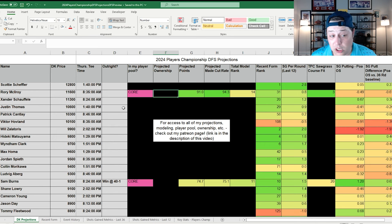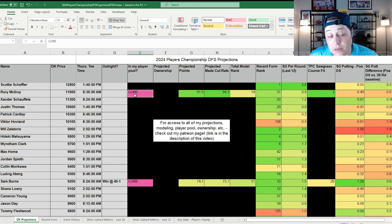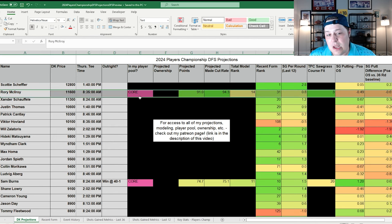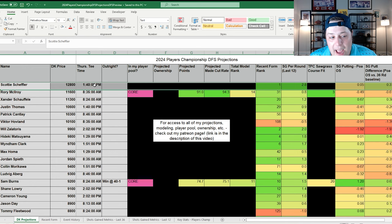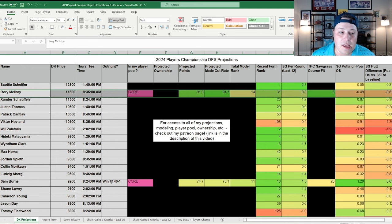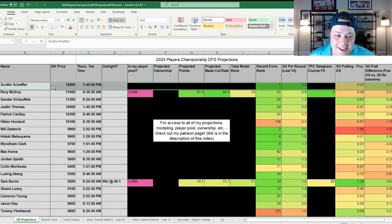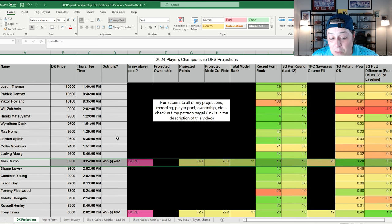That 1.3 strokes per round off the tee is literally a number I've never seen before for a player — he's driving the ball better than anyone I've ever seen over his last three or four events. It's everything else holding him back. He'll be a little lower owned because of the shaky form, which I like for DFS leverage. He's shown spike weeks with irons and the putter at this event before — if he fires on all cylinders he can win. But at 11-to-1 I'm keeping him DFS-only.